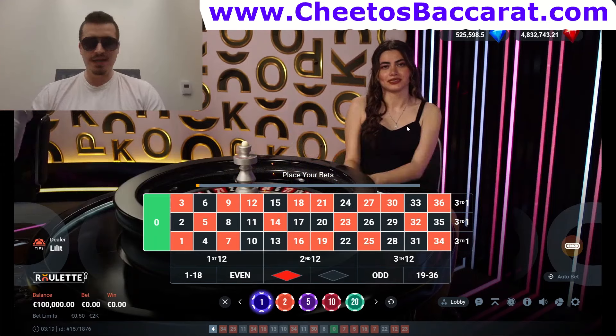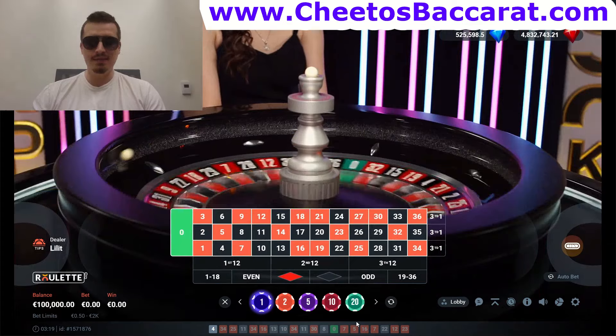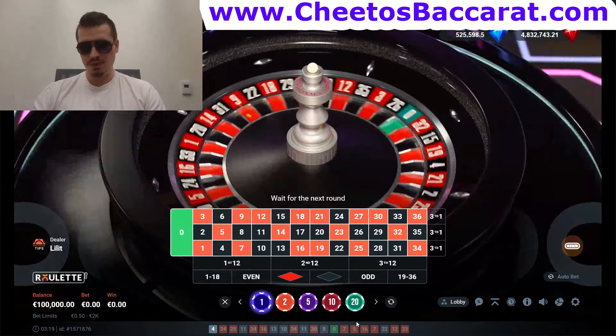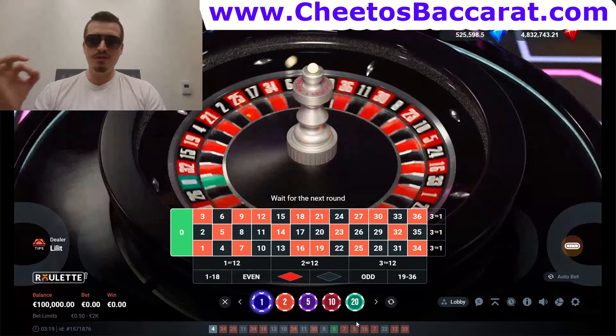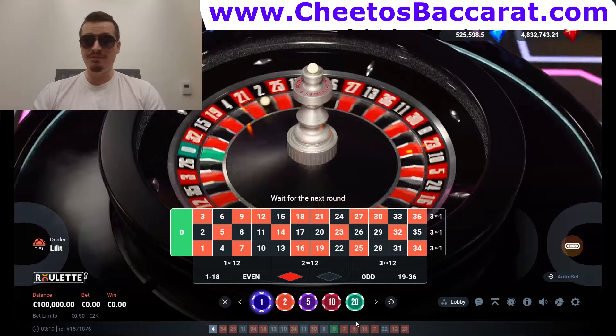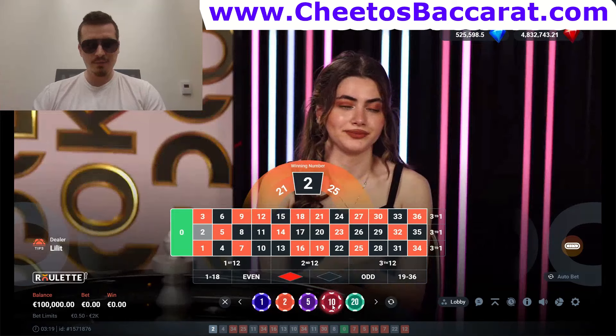So if you start at five dollars, you go 5, 10, 20, 40, 80, and so on until you get a win. You can lose three in a row, win on the fifth one, and you still get a profit. Enough talk — let's go play.